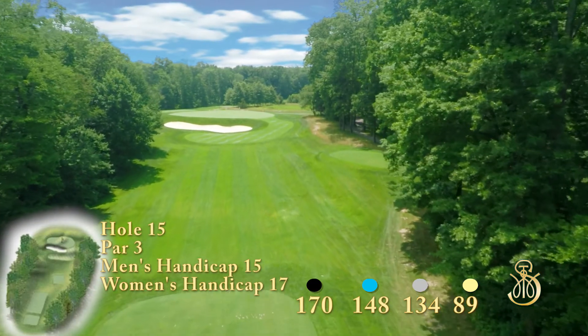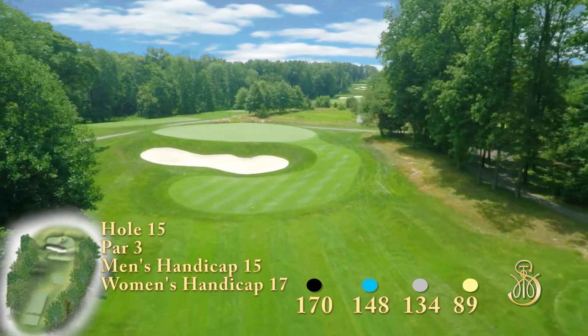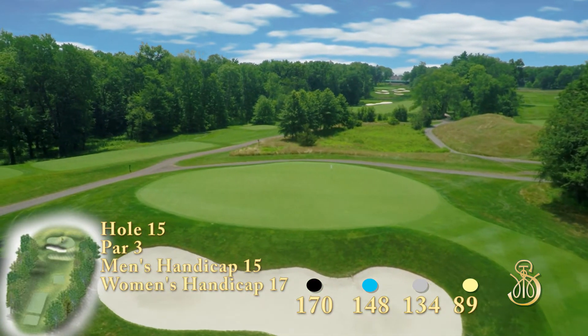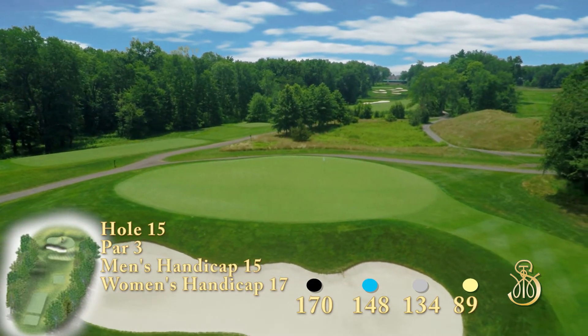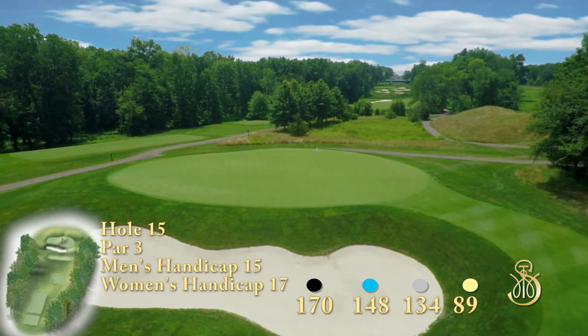The natural topography of the land allowed this hole to be designed to play uphill through a wooded area to a green that sits out in a small clearing. Be sure your tee shot is pinpointed for the green, for any errant shots will be swallowed up by a deep bunker guarding the front. A narrow opening at the entrance to the green will give you the option of playing a bump and run shot.